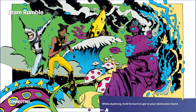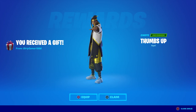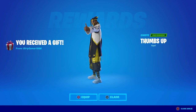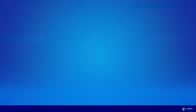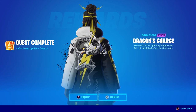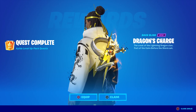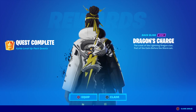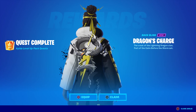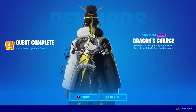Hey, speaking of Luxe, there she is right there on my loading screen. Nice! We got a gift here from GirlyGamer1986 — it's the thumbs up! Thank you so much, GirlyGamer, nice playing with you the other day. Alright, so there it is — the Dragon's Charge back bling! Look at that, it's like Shenron, a mini Shenron, and of course it's reactive. I'm assuming that's the reactivity right there because you can turn that glow off. Pretty sweet.